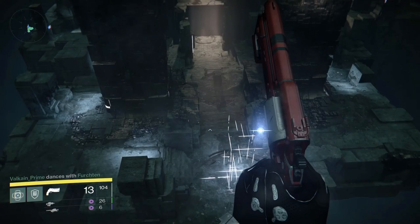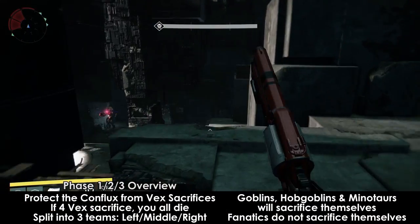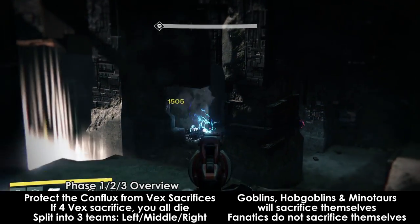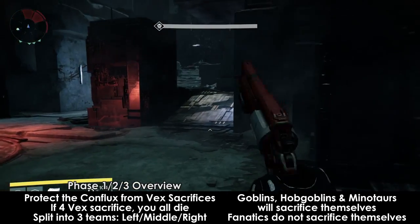Phase 1 of the fight starts when you jump down into the boss area. You'll see a conflux hanging out in the back of the area. In Phase 1, you'll need to defend this conflux and prevent Vex from getting close to it and sacrificing themselves. If 4 Vex make it to a conflux, your raid group will die — it is an immediate wipe. Goblins, Hobgoblins, Minotaurs, and Fanatics will spawn out of many portals in the front of the area.